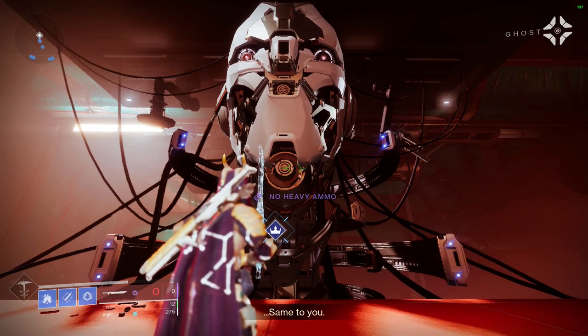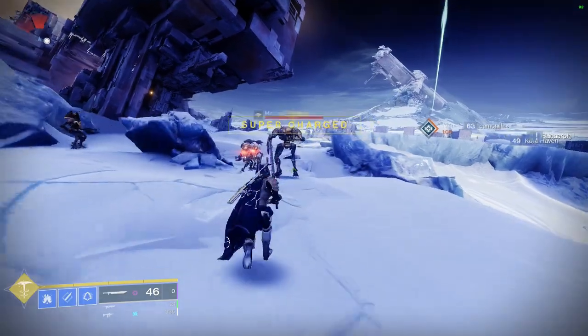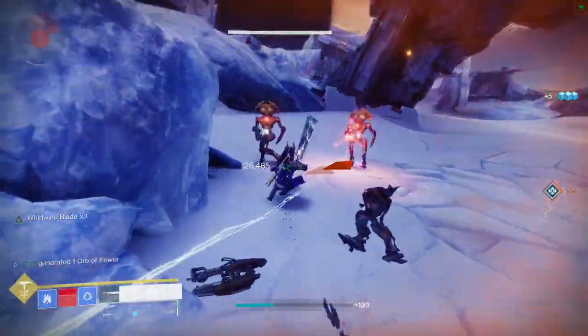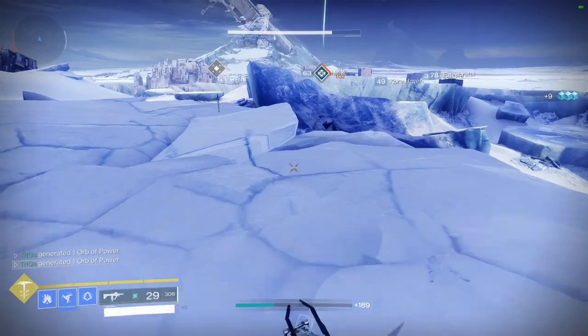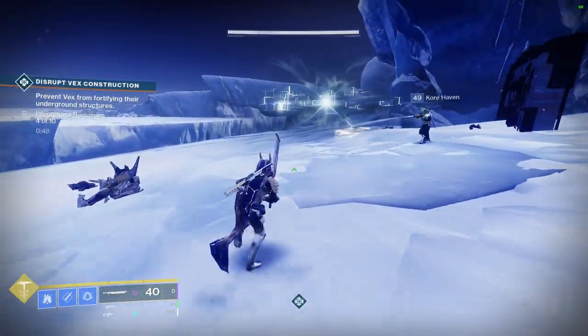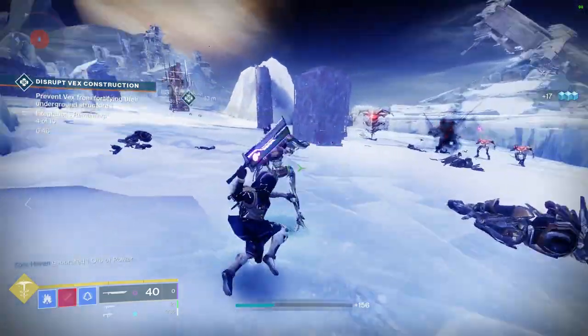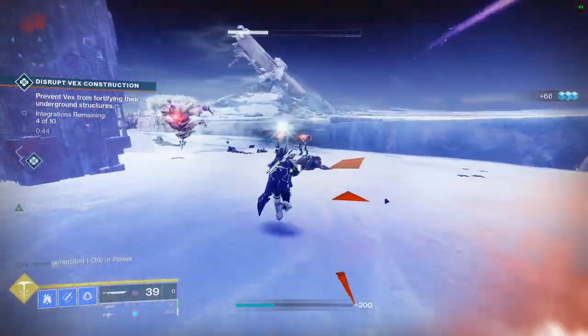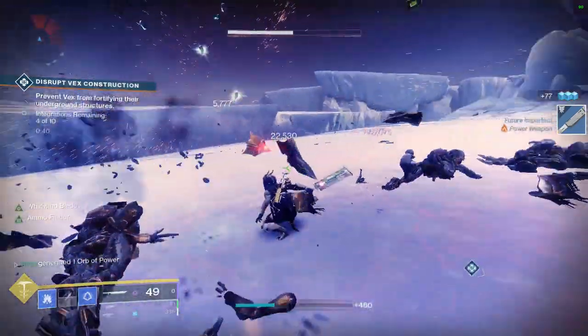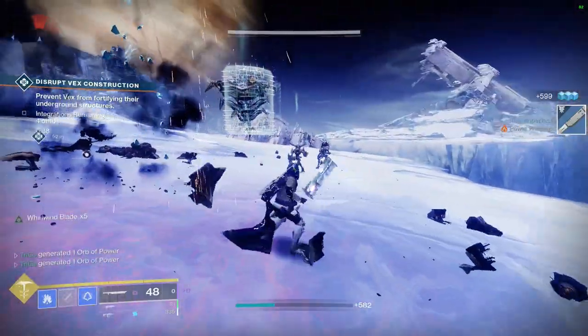After you talk to the AI, you need to defeat Vex with swords. There are a couple different places on Europa that you can kill Vex. However, I found the easiest to do this in the Asterian Abyss, or you can do it in the bunker in the Eventide Ruins. You do need to kill at least like 20 Minotaurs or Hydras, and these are found more often in the Asterian Abyss. This part only took me about 10 minutes in this area.